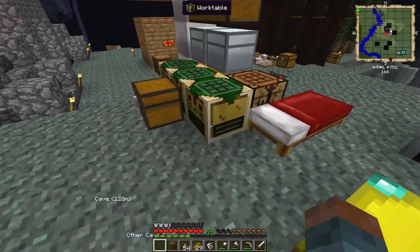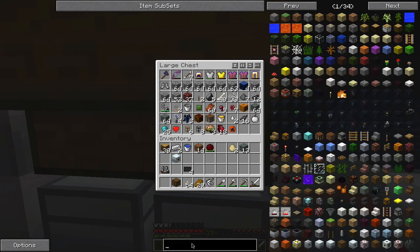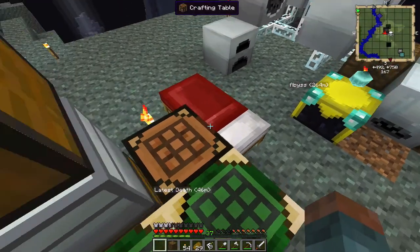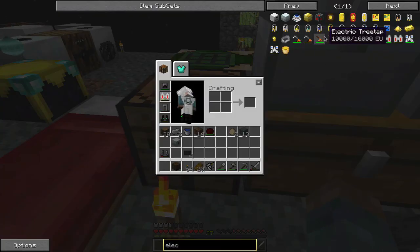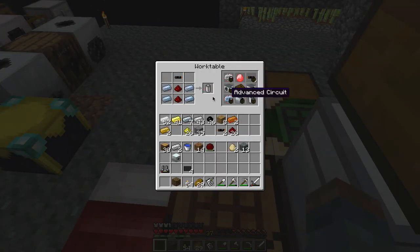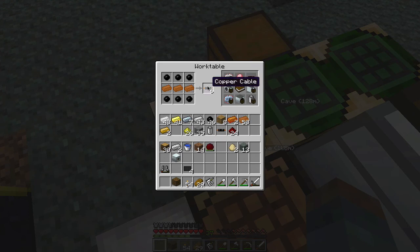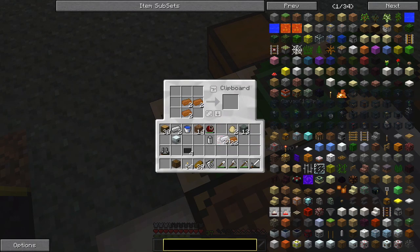We need a wrench — I think it's broken at the moment. I may have made an electric wrench. Let me make one now. RE battery: tin, redstone, copper cable. Then we need a circuit — copper cable, this, this, this, copper, and tin. So this is how you make a wrench. Electric wrench, done.